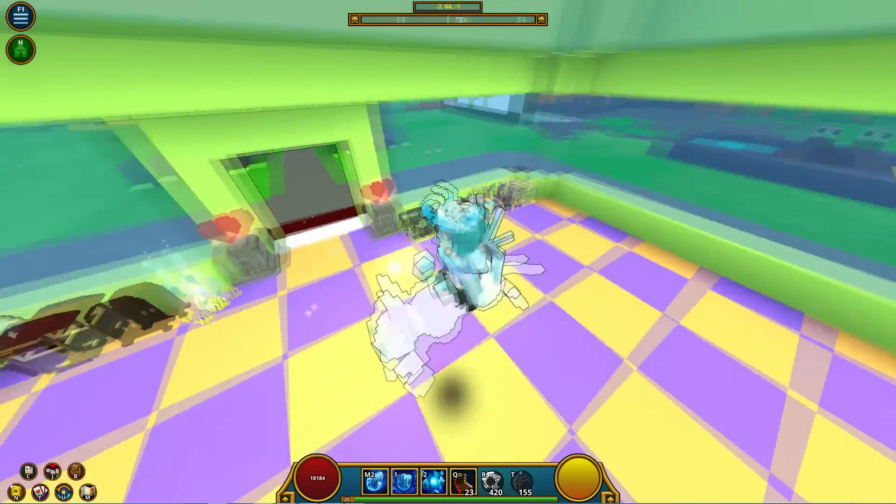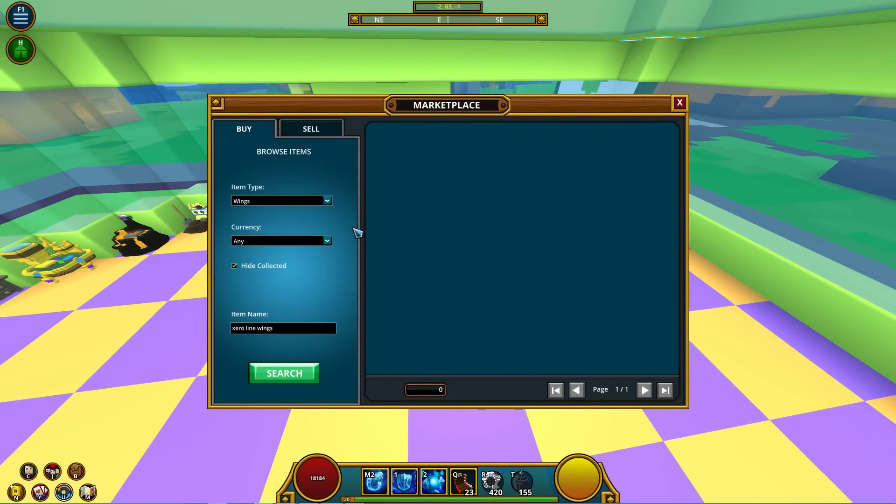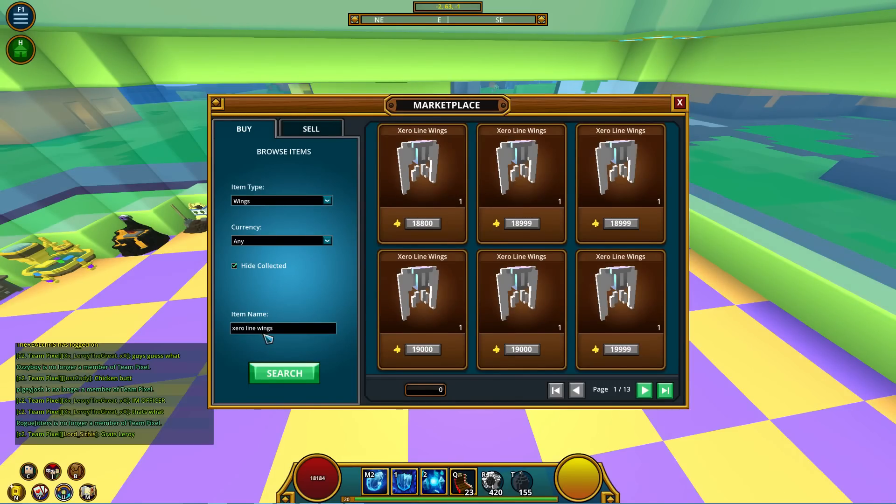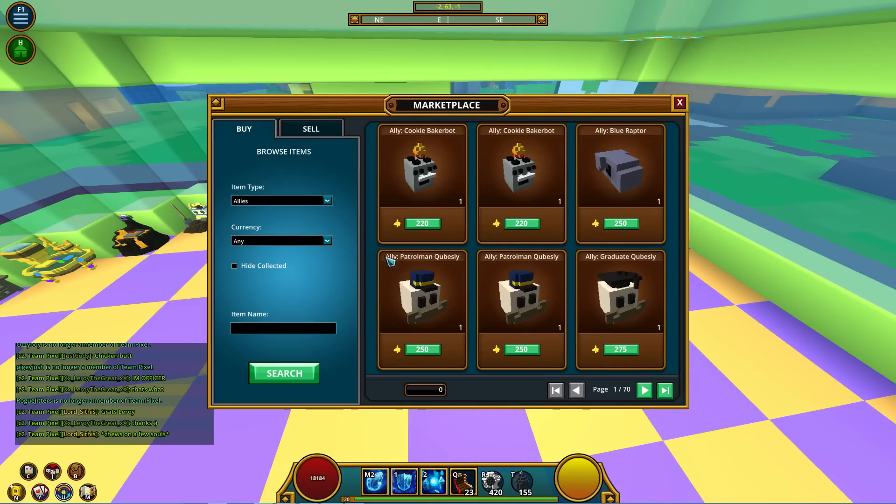Starting out with the player marketplace — I just had coffee, so if I talk very fast, I'm sorry. I'm not gonna read the patch notes word for word. So this is the new marketplace: you can search specific things. For example, you can search 'allies,' take off the name filter, and this will show you all the allies available.